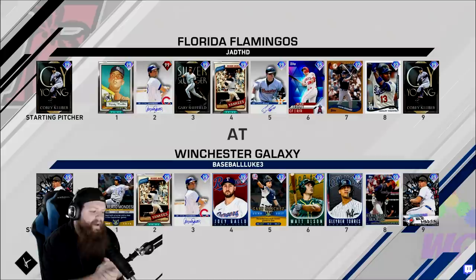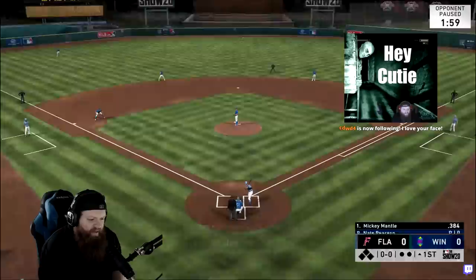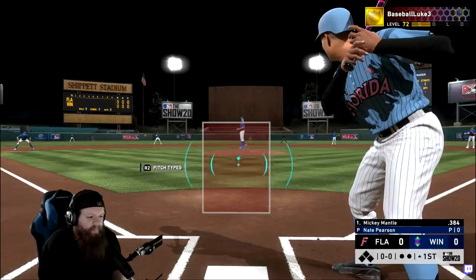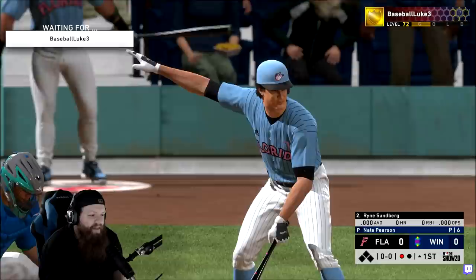All right, we're in. We're playing the Winchester Galaxy. He's got Pierce on the bump. He's got Sandberg, Gallo, Gary Sanchez, Matt Olsen, Glaber Torres, Carlos Gonzalez, and of course he's got a Pierce on the bump. Let's get it. Leading off Mickey Mantle. Usually with debut videos I suck - this guy's probably going, 'yo, did this motherfucker have red diamond Sandberg in his team?' Yeah, he did. Also it probably looks weird that it says prestige up there.